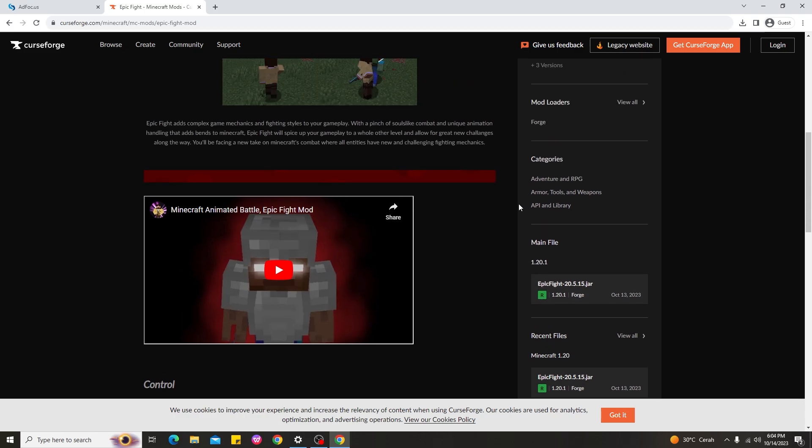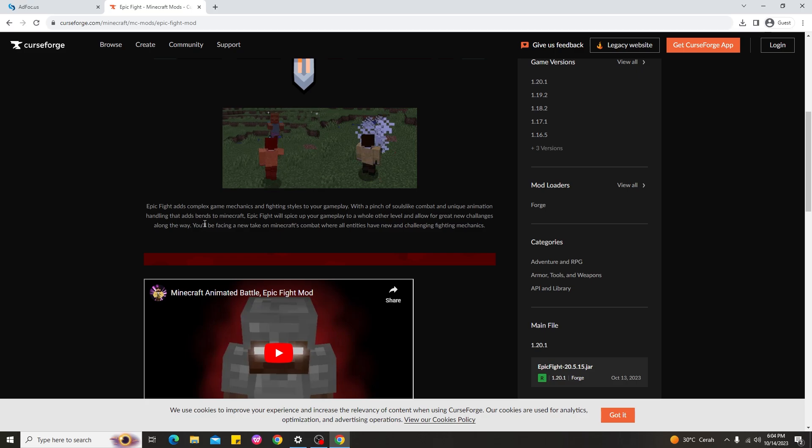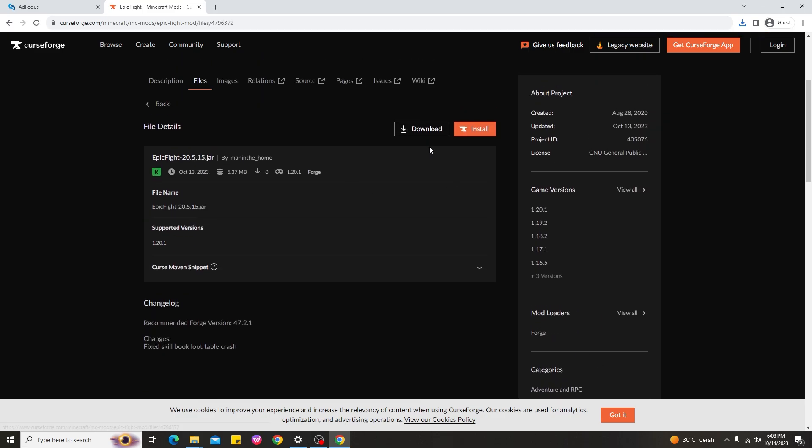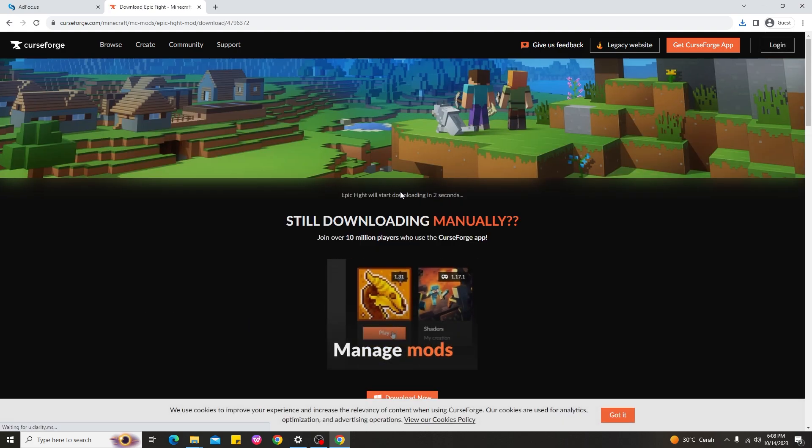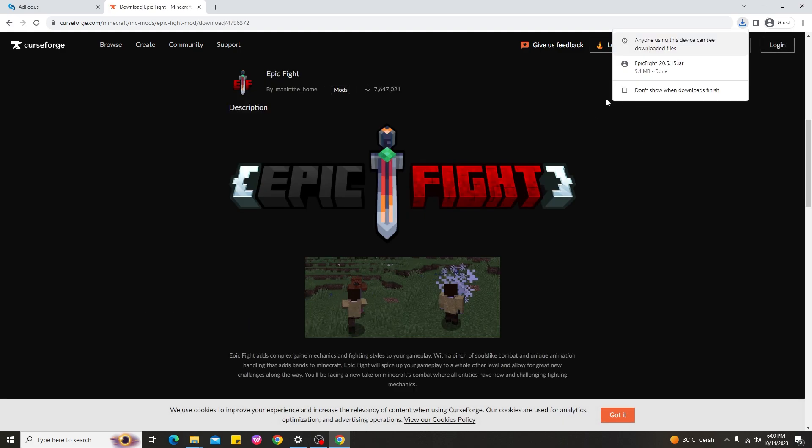Before you download Epic Fight Mod, read the description to check if there are any requirements, because some mods require other mods while others don't. If there's no requirement listed, go ahead and click Download. Wait five seconds to download Epic Fight Mod.